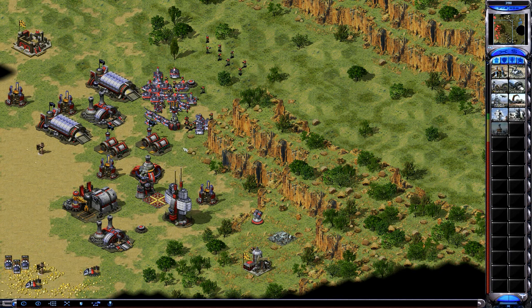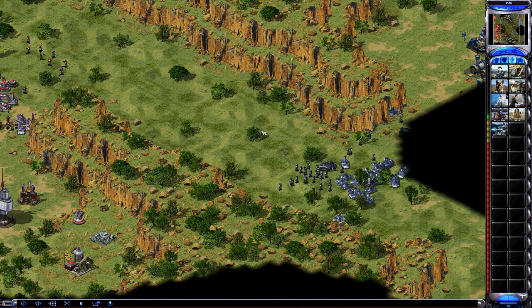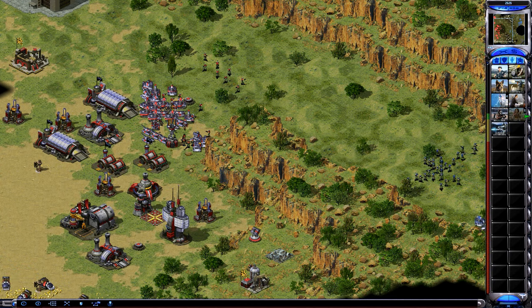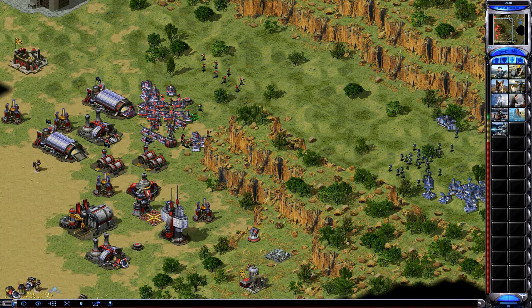I've got the gap generator - you want to get the gap generator for a variety of reasons. They can't tell how many racketeers you have, they can't tell how many prisms you have. If you have more prisms than them and they attack, they're going to get screwed. So I'm going to let him come to me. Battle fortresses are good, but sometimes racketeers can counter them a little bit.